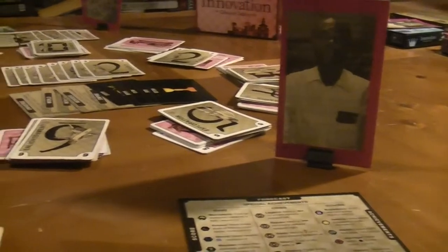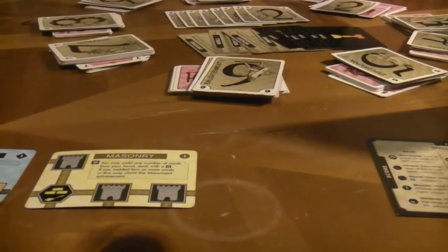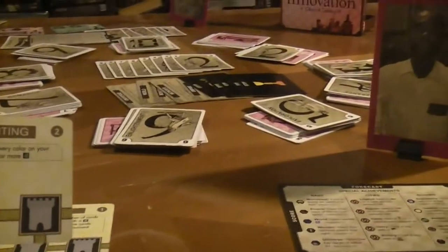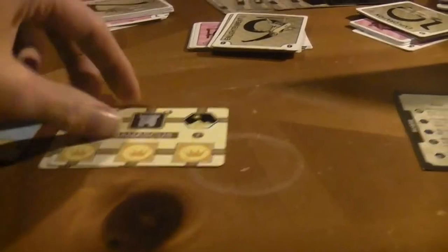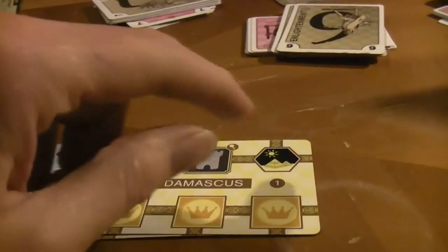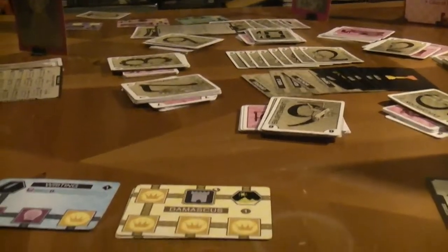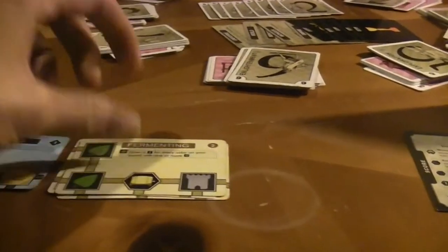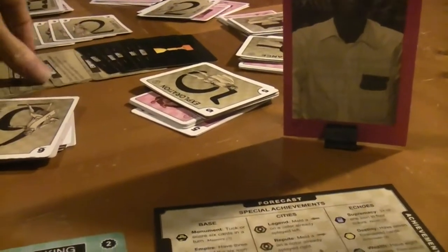Junior had some choices to start the game — he could have jumped ahead in age since he had Tools, but he decided to do the Masonry route to get that early monument achievement. He's about to do it now. He just drew, and now he's going to meld a bunch of cards with towers on them. This icon lets you search for cards of that icon — draw a number of cards equal to that age, keep those with that icon. So we have a tie, one-to-one between Junior and Vaughn.